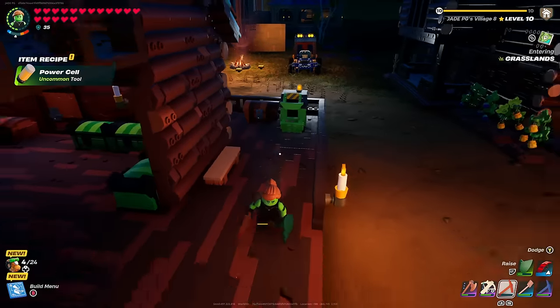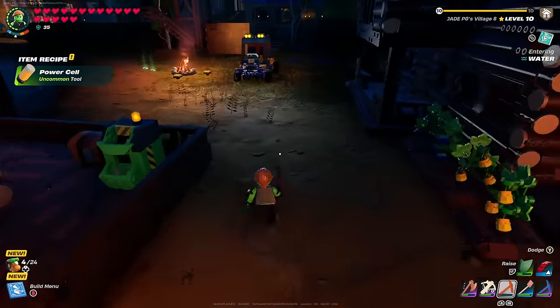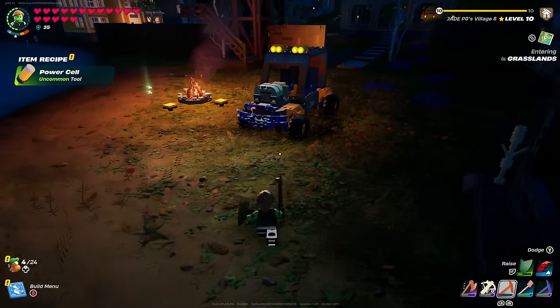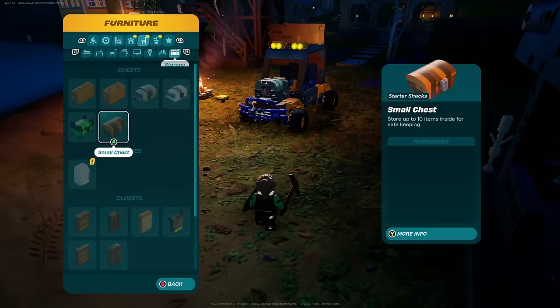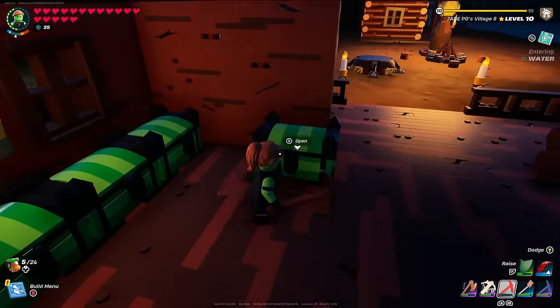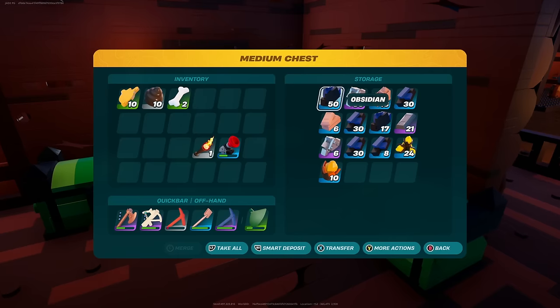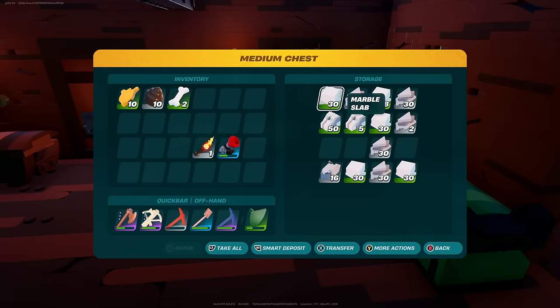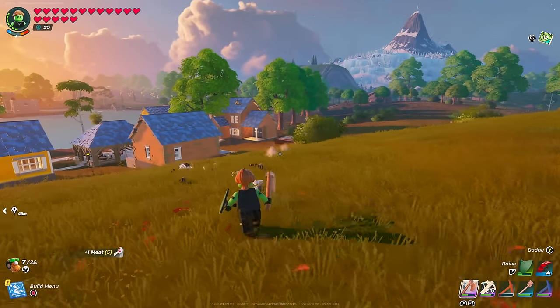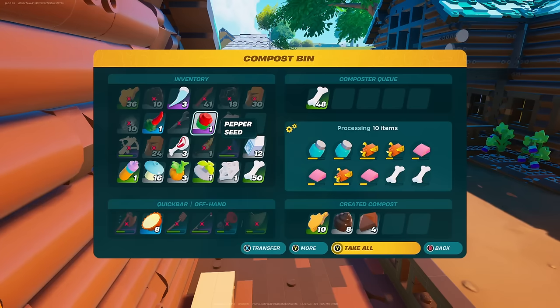The compost bin does take quite a while to process, so you might want to put two or three of them down. I picked up 10 pieces of biomass as well as some soil. This unlocks the power cell, which is what you use to power your vehicles. You'll need additional glass to make it - six glass and 50 biomass - so you need to put quite a lot of foods, meats, and bones in.